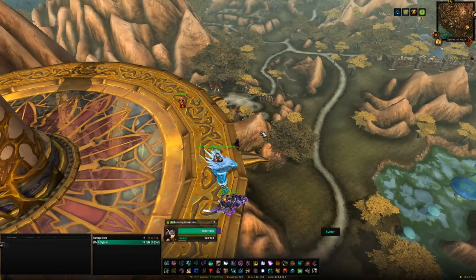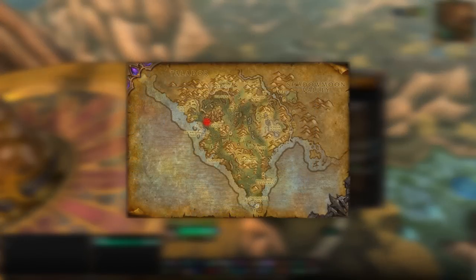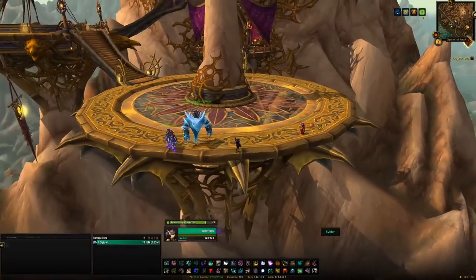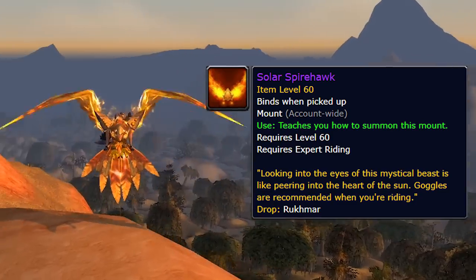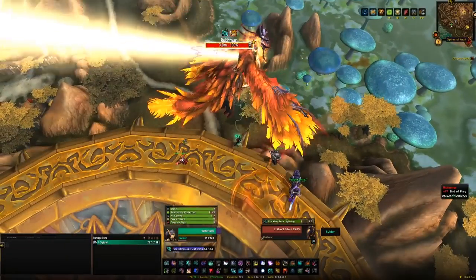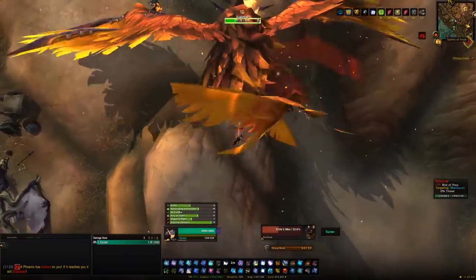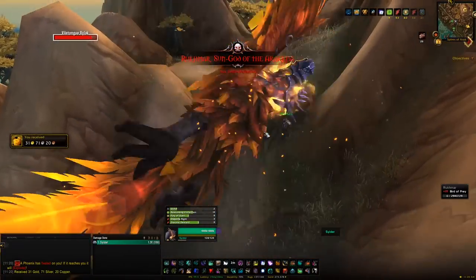The final thing in Spires of Arak is to kill the world boss Rukhmar. It spawns near the dungeon in the zone and killing it gives around a 0.2% chance of getting the Solar Spirehawk mount. This is a world boss so you can only kill it once per week per character, and it's not bonus rollable for the mount — so using a bonus roll is a waste of time if the mount is your main objective.